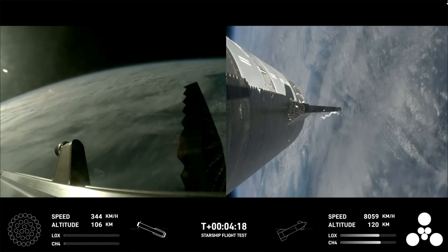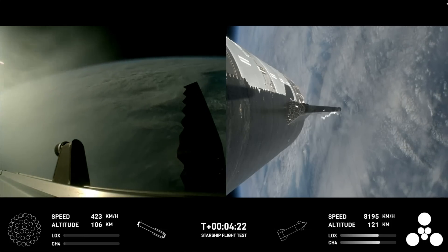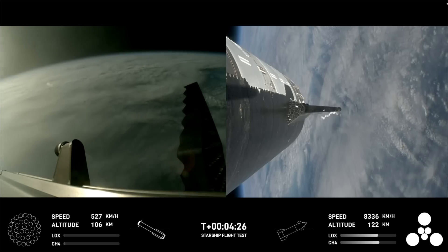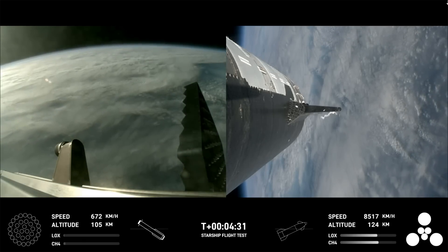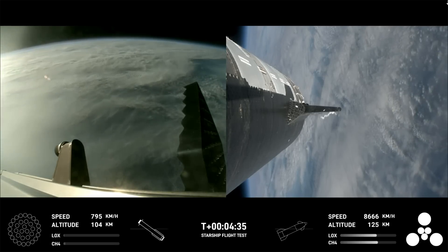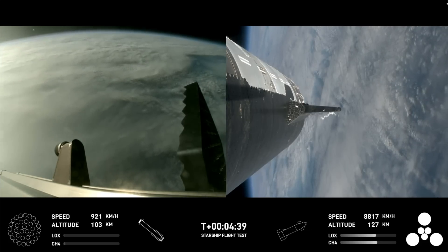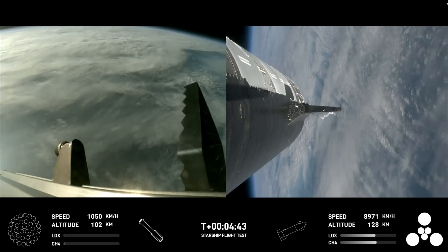Wow, these are just incredible views coming to us. Everything is looking good for both the first stage on the left-hand side of your screen — the Super Heavy booster — as well as on the right-hand side, that is Starship, also referred to as the ship. The boost-back burn was the first of two burns required to return it to Earth.